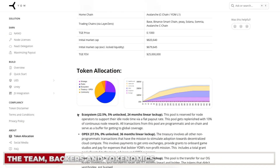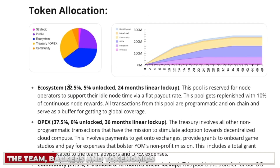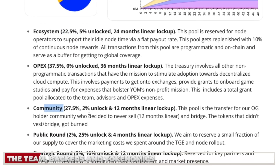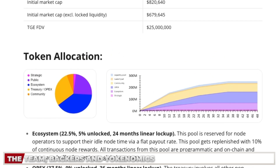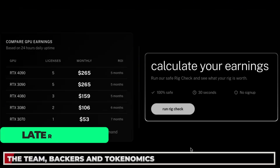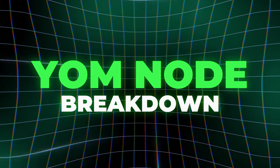Looking at the token allocation: the ecosystem — essentially node operators — gets around 22%, and then there are operational expenses for non-programmatic transactions. There's 27% going to the community: OG holders who don't sell, plus a public round, strategic round, and liquidity pool. The key thing is how node earnings are distributed — I'll do a detailed breakdown of expected rewards later in the video.